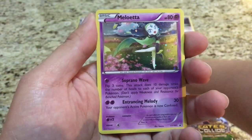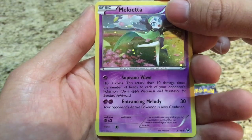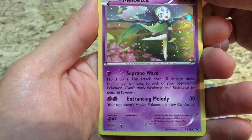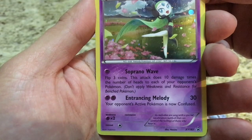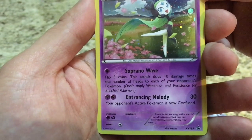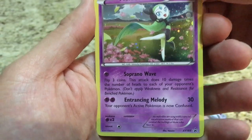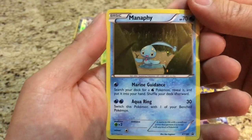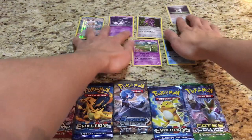We have Meloetta — the attack is actually pretty good: your opponent is now confused and it hits for 30. The first attack, Soprano Wave, lets you flip three coins and does 10 times the number of heads to each of your opponent's Pokemon — a pretty cool attack. And last, Manaphy with Feed, a hidden ability card.